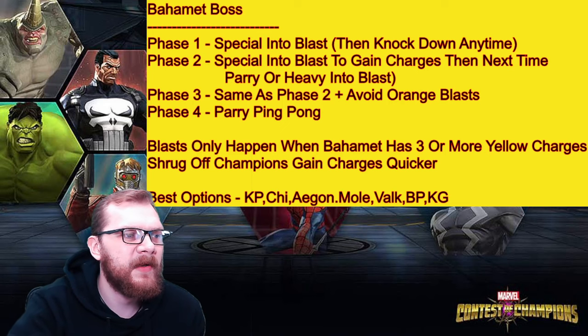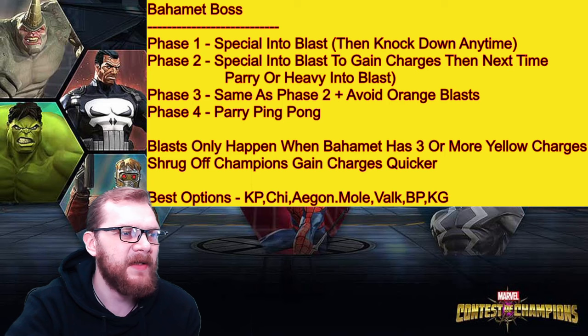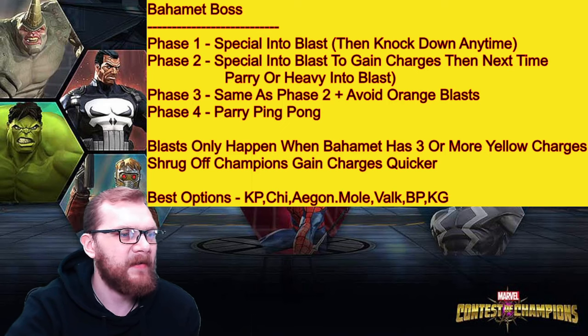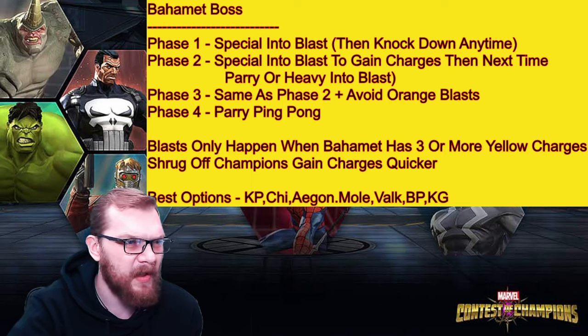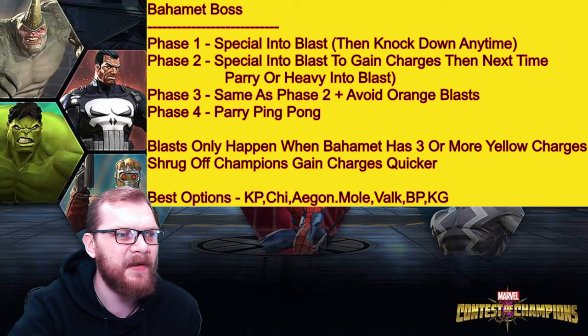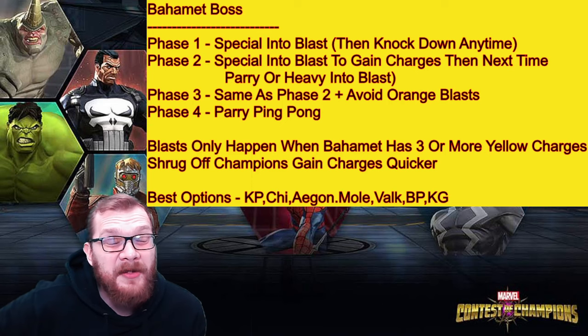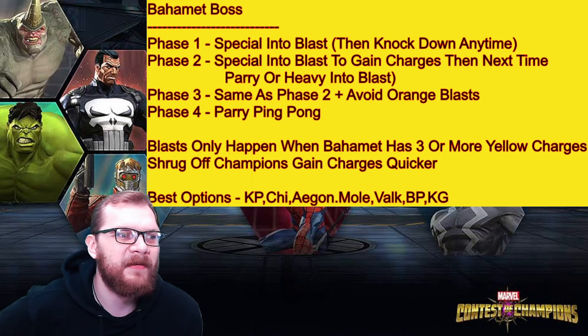The most important thing is just knowing how to get his shield down. Phase one: throw a special attack in his blast then knock him down. Phase two: special into the blast to gain the cleanse charges, then parry into the blast. Phase three: exactly the same except avoid the orange ones. Phase four: just parry ping pong. The blasts only happen when he throws his special with three or more yellow volatility charges — every time you shrug off a debuff you give him a volatility charge, so debuff shruggers are by far the best option.